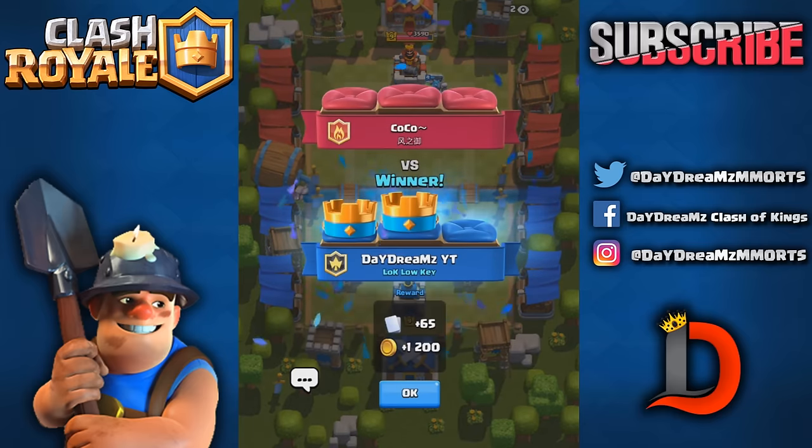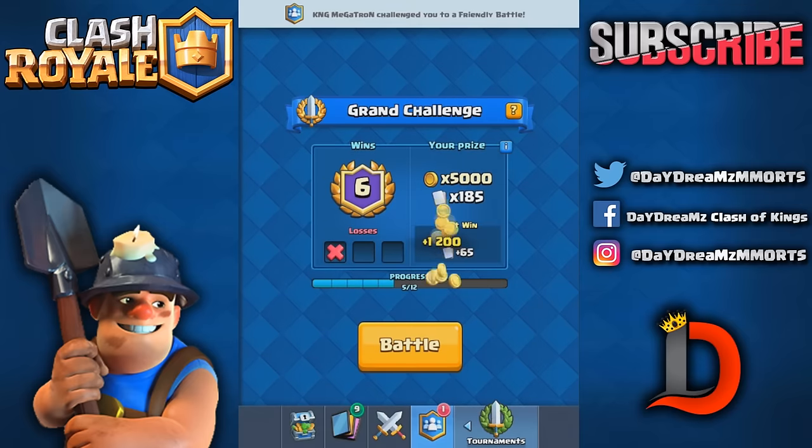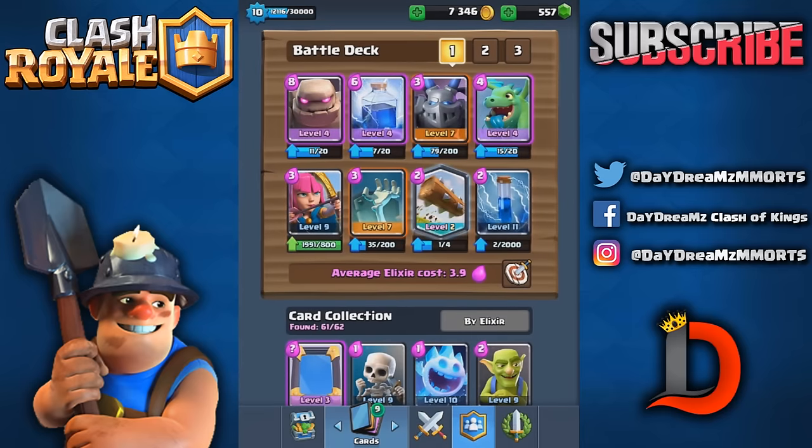That's the deck, guys — we went three and one with it in this episode. I never claimed to be a pro player, but I do know a little about the game. You've got two three-cost cards — the guards are three cost, so if you want to play them instead of baby dragon it would be cheaper, and you'd play ice spirit instead of the log. But the log gives you an answer for goblin barrel, princess, and skeleton army. The deck averages 3.9 elixir but other than the golem and baby dragon, everything's pretty cheap.